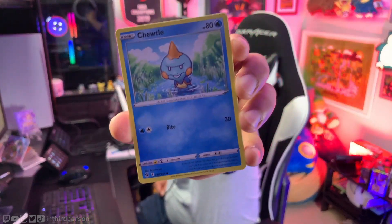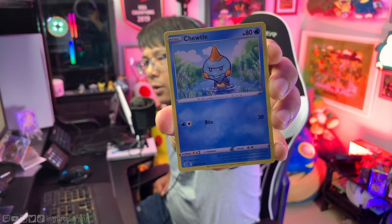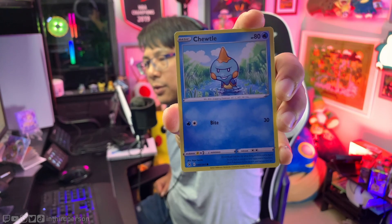Our boy Choodle — before it gets the Dreadnought that art is okay, but Choodle by itself: two energy, 30 damage. Nah, that ain't it.